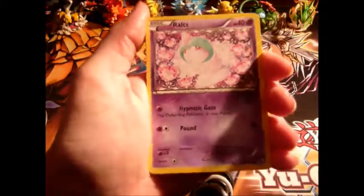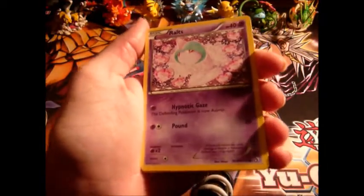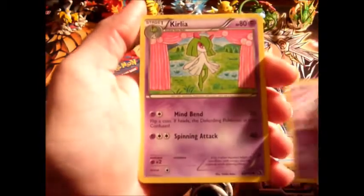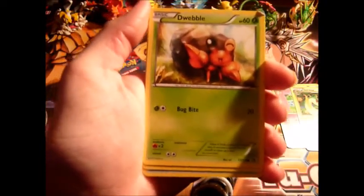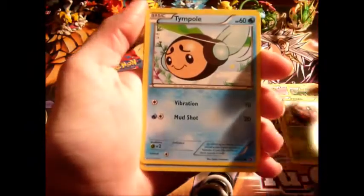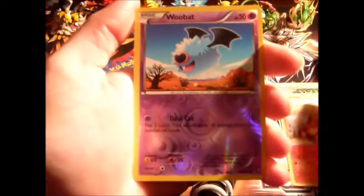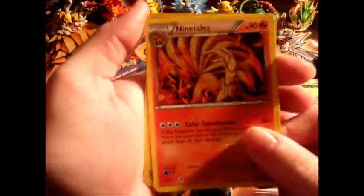Alright, first we've got a Ralts. What the hell is with that foil? Is that a shiny Ralts? Kinda looks like it, or the color's off, I'm not sure. Alright, then we got a Kirlia. That's weird. Then we got a Servine. We got a Dwebble. Alright, and then we got a Temple. A Piplup. A Charmander. I like that Charmander art, that's pretty cool. The Reverse Holo's a friggin' Woobat. And the rare in the pack is a kinda cool-looking Ninetales.